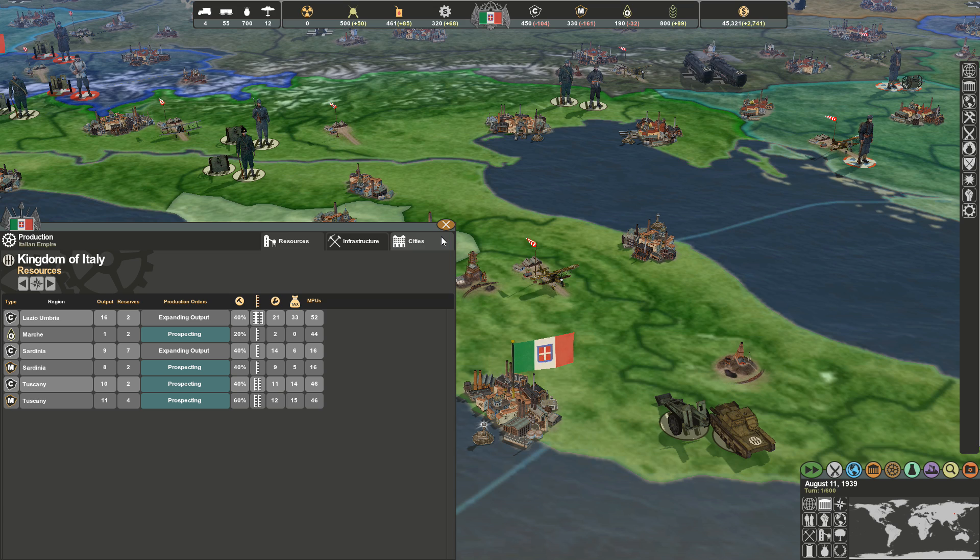An advantage this game has over the original Making History: in the original, your resource production was capped — you could increase it but you could not find more deposits. In this game, prospecting leads to finding more deposits, which is a huge improvement. That was one of the greatest weaknesses of the original — you could not increase overall resource potential at all, just increase production to reach a cap.